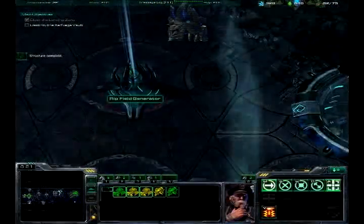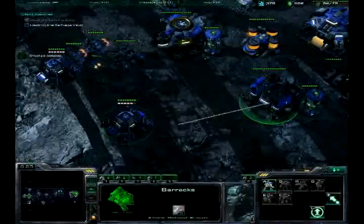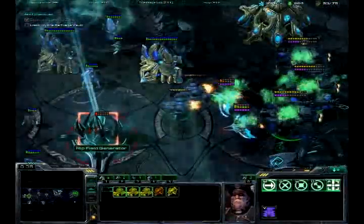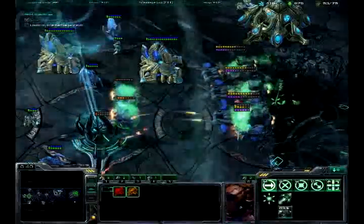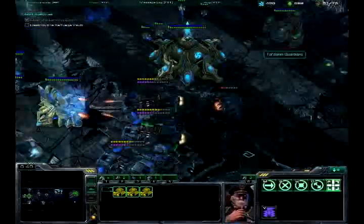Here's another base. Now what you have to do for the Yamato Cannon is you can't just hit Yamato once and then just expect it to attack. What will happen is if you hit it once, only one battlecruiser will Yamato, so what you instead have to do is hit Yamato however many times for however many battlecruisers you have.